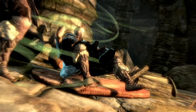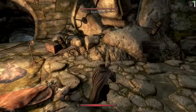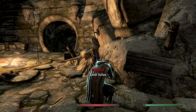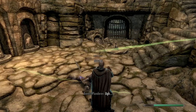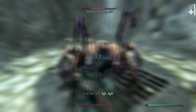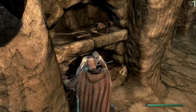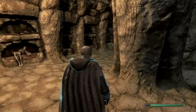Even though the Fists of Steel perk has been removed from heavy armor, it is still doable and viable to play a punching heavily armored tank. The unarmed perks in light armor do not require you to actually wear any armor, and the skill will rise — albeit rather slowly — from punching alone, even without a single light armor piece worn. This means you can still use and perk heavy armor for defensive purposes while taking only the unarmed perks in light armor, and nothing will clash or diminish your effectiveness.